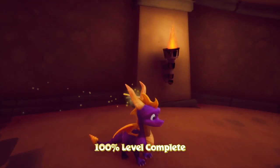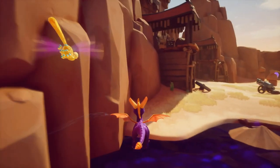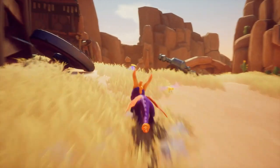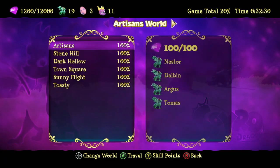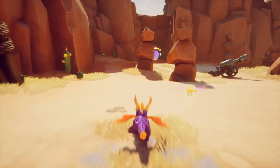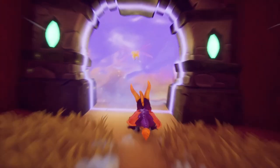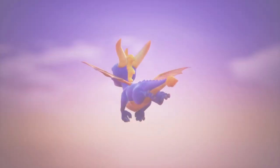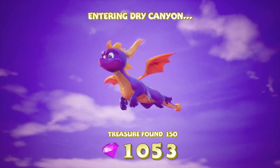I think we have time to do one more level. In the original it's a lot harder to make that. So let's go to Dry Canyon, which is technically level 1. The flight level does show up before the boss, so we will do the flight level before the boss. Level 1 of this world is Dry Canyon — and you guys can guess what type of level it is just by the name, right?